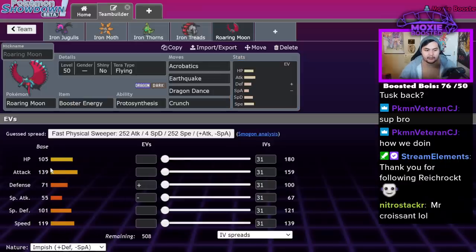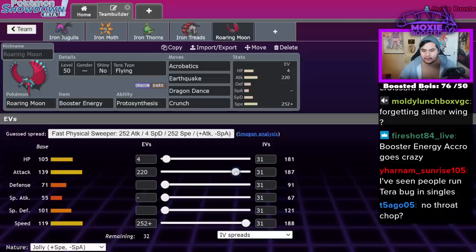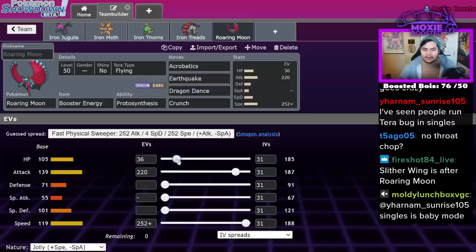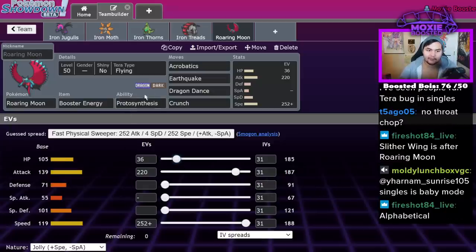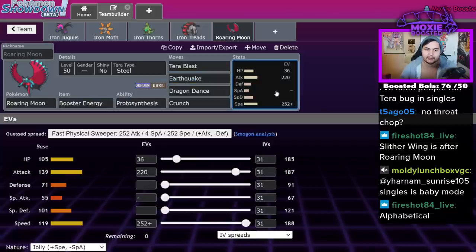You just run Jolly and you're good. You eat a hit from Fluttermane if you Tera Flying. After a Dragon Dance you should outspeed because of the Booster Energy. You can optimize this guy to outspeed Fluttermane after a single Dragon Dance with Protosynthesis. You could also do Tera Steel and run Tera Blast over Acrobatics. But I think the Tera Flying set is really good.